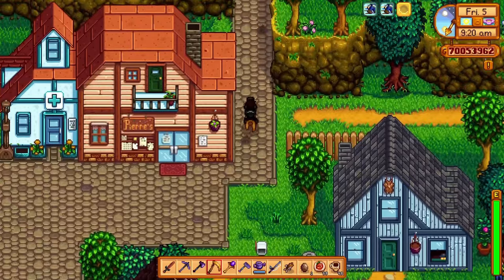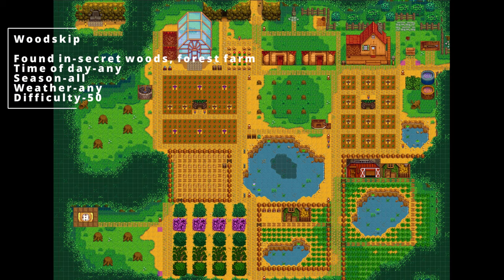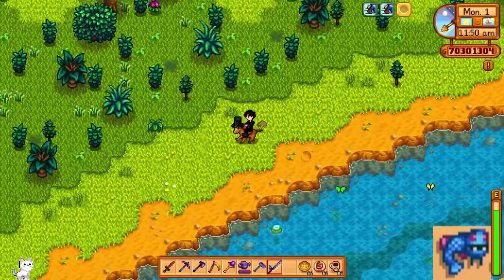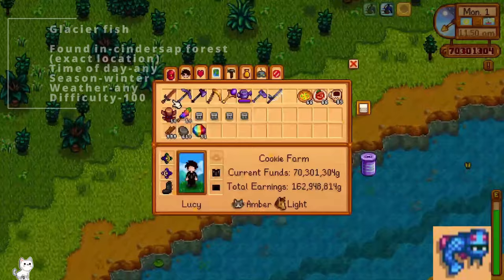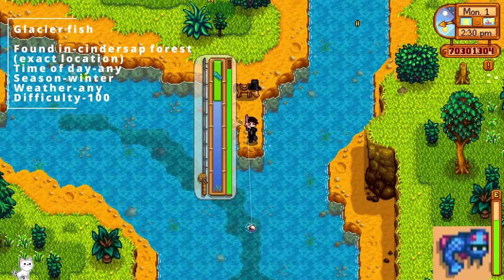For the woodskip, it can be found in the secret woods or the forest farm. Time of day is any, all seasons, any weather, and difficulty level 50. The glacierfish is one of the harder legendary fish to find, which can be found in Cindersnap Forest in this exact location. It can be any time of day, it has to be winter, any kind of weather, and the difficulty is level 100.